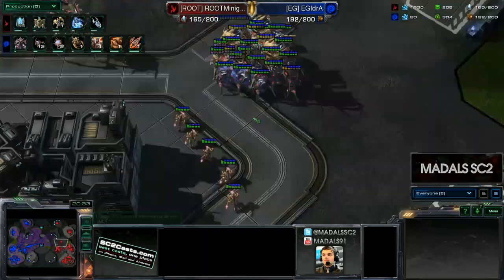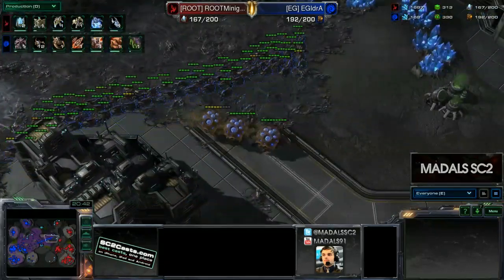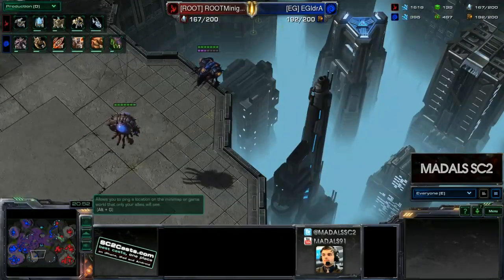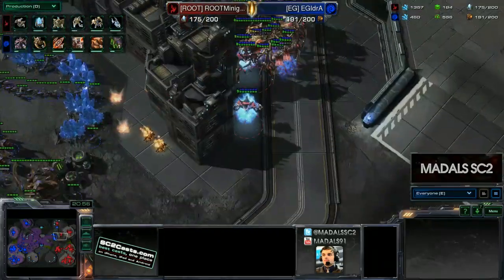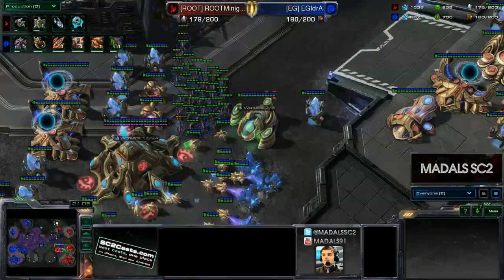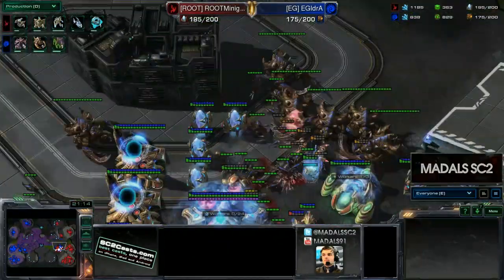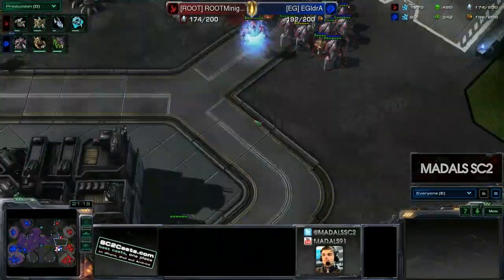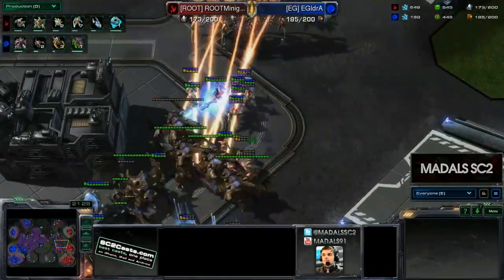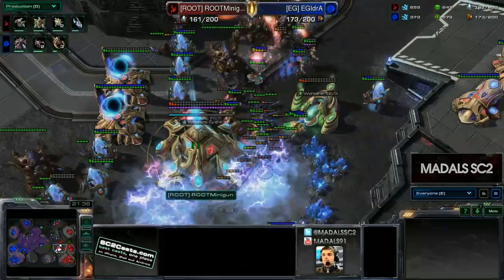A great blink forward there by Minigun. That knocks Idra down from the 11 Swarm Hosts he had to just three — that's significant losses. Over 15,000 resources lost by Idra compared to just 9,000 for Minigun, so Minigun is going to be in quite a happy position. Idra is re-maxed and he's got some Ultras in here, but is it going to be enough? There are no Immortals out to help deal with Ultralisks. The Corruptors are intercepting and take out one of those Colossi. The Ultras are starting to get fried, but this third base does go down, so Idra has taken a good spot.